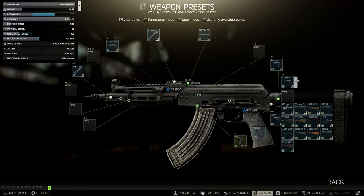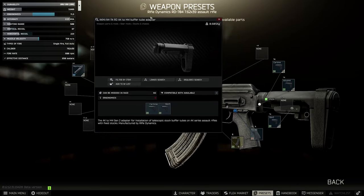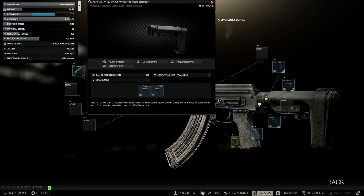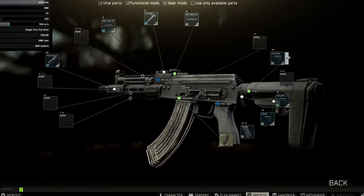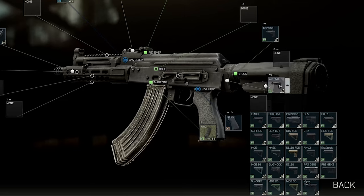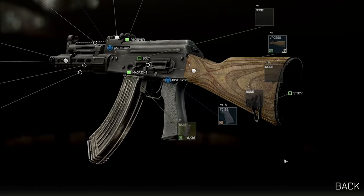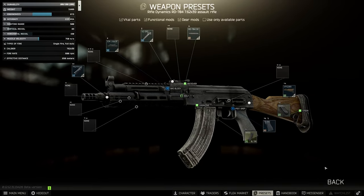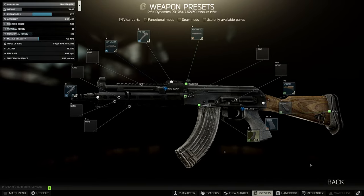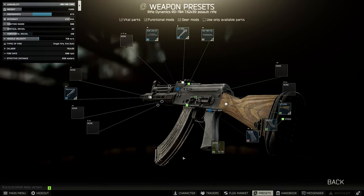Probably the most important feature is that although the RD comes with an AK to M4 stock adapter with a stock attached to a buffer tube, the way stocks are balanced in Tarkov generally means that the AK-specific versions are much better than those for western weapons like the M4. Because the RD can use either, changing out the entire standard stock section for one of the wooden AK ones at around 2k — the VPO is the cheapest — and then a butt pad on top for 5k gets to 67.5 ergo and 83 recoil. So at the cost of 4 ergonomics, we get 14 recoil back, definitely a worthy trade-off.